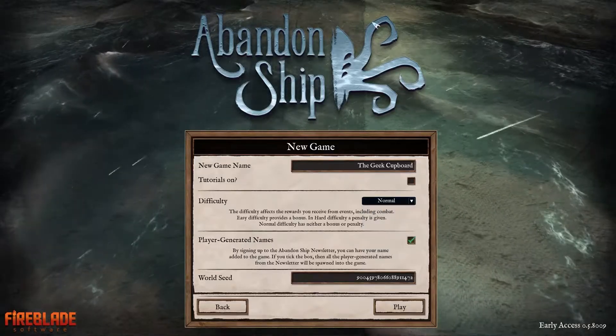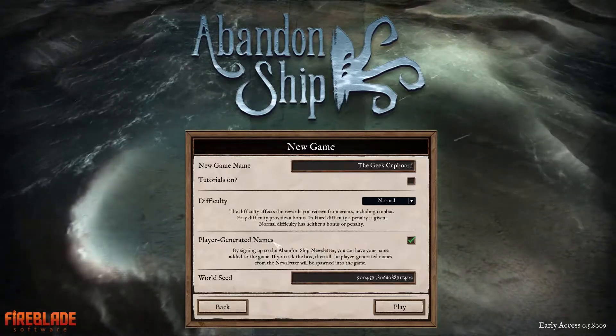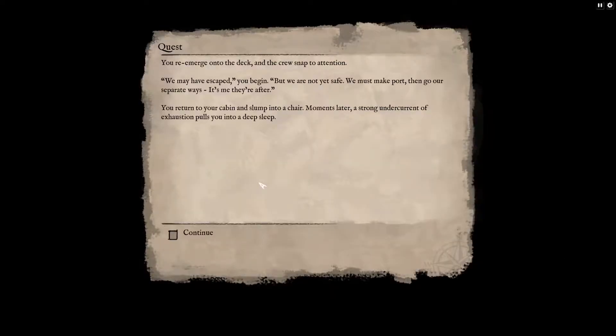I won't spoil the entire storyline here, but you find out early on that you're being chased by The Cult, a group of mysterious crazy people who wear cloaks with hoods. The storytelling is either in the form of a full screen image with some tremendous artwork — there's some gorgeous artwork going on — and text below it, or it's in the form of a sort of parchment on screen like what you can see now.